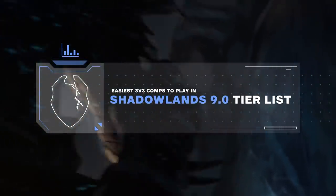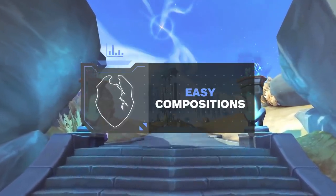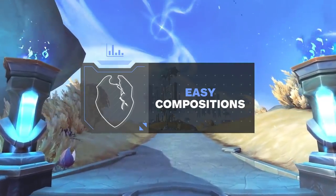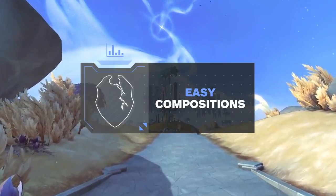Alright, enough of the boring intros. Let's jump into the video. On our easy tier, the compositions going in are generally comps that require little to no coordination and have either a large amount of sustained damage, high burst damage, or are just generally very durable, meaning you can just jump straight in and have relative success.